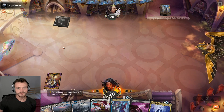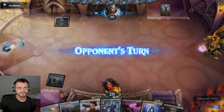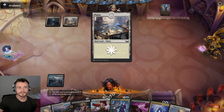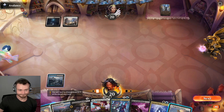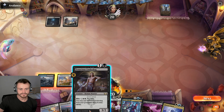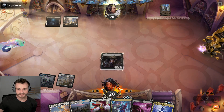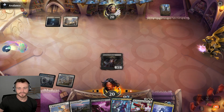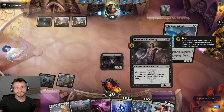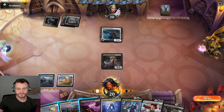Do we want to hold up Ray on turn one? I guess not — start here instead, take a land. Opponent does nothing, we can take our second white mana source. Drop Tenacious Underdog, not blitzing just yet. Opponent plays a little stick — let's see what they have. They do nothing. On three, they play a 3/2 Blitz, Righteous Valkyrie — okay, that's a pretty good Raven's Warning target.